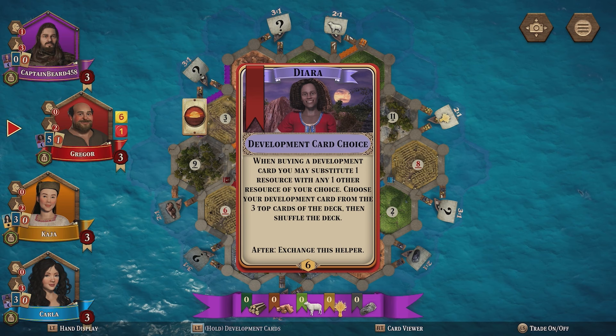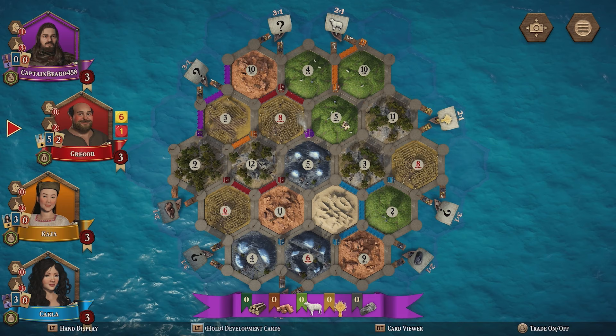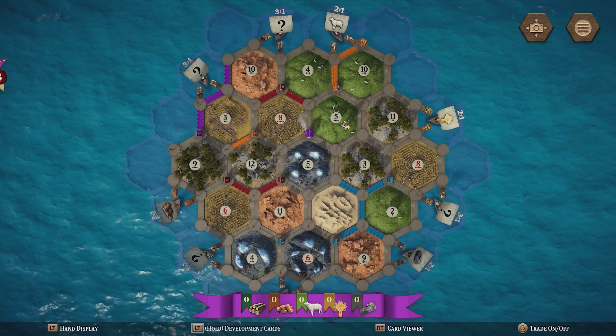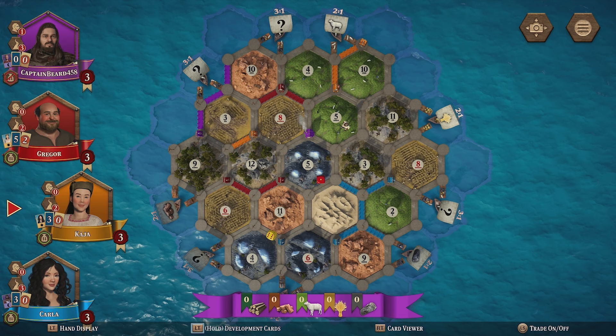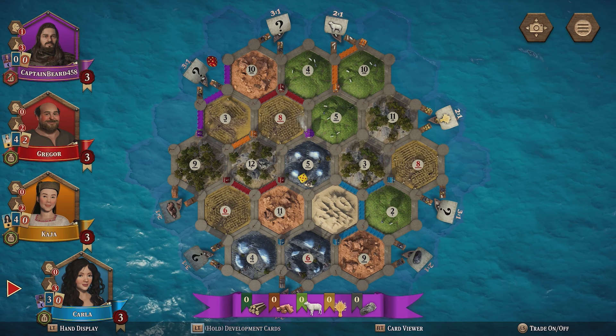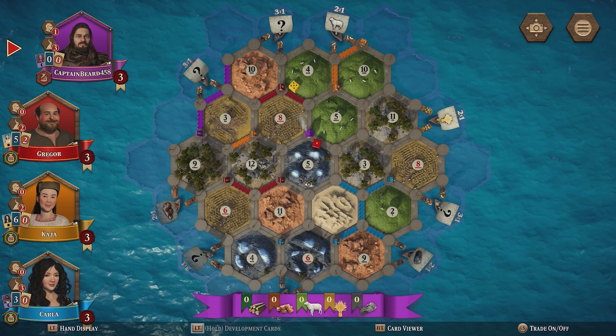There's an option for trading off using the L3 button — pressing down on the left joystick will turn on or off being able to accept or be involved in trades. My ore production has been blocked by the robber, which is kind of annoying. We rolled what I thought was a five — annoyingly we would have got two ore for that. But wait, it's actually a six — I literally can't count dice, I've got a problem.